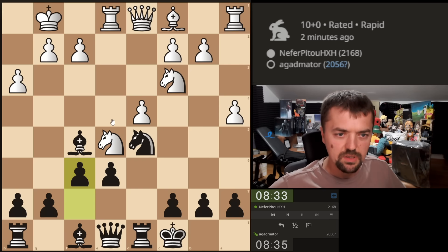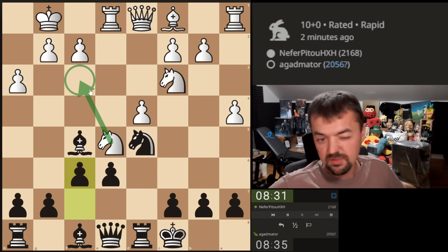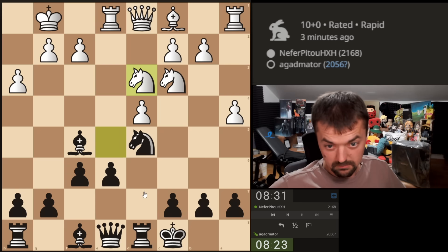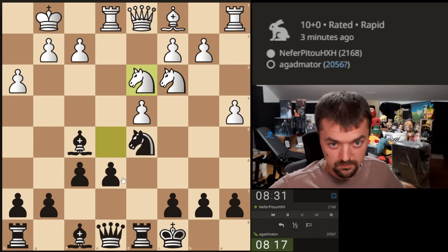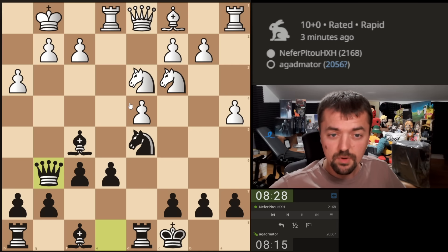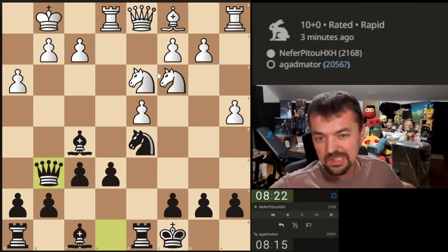This allows our queen to get into the game. He's probably going to just move it back — no, he goes to d3. I'm going to play queen to g6. I don't think it's a great move or anything, but it does put pressure on h3, and also the knight can't really move as it puts pressure on c2.